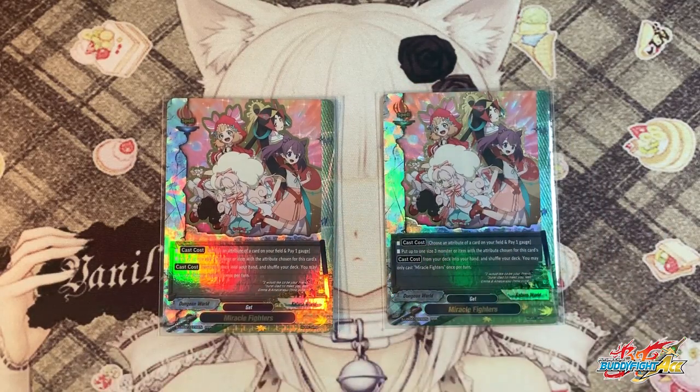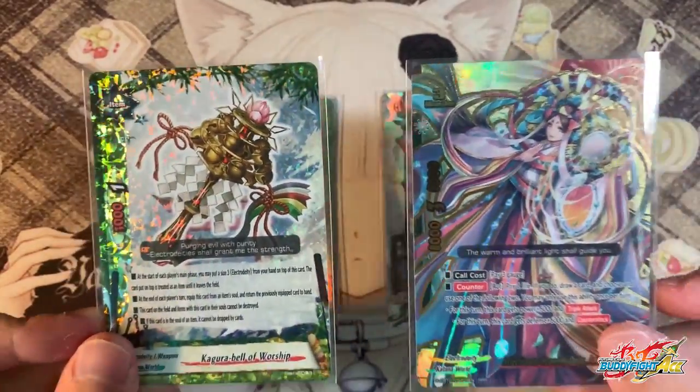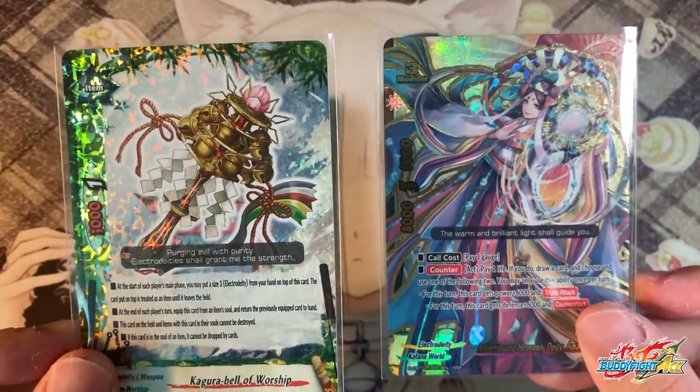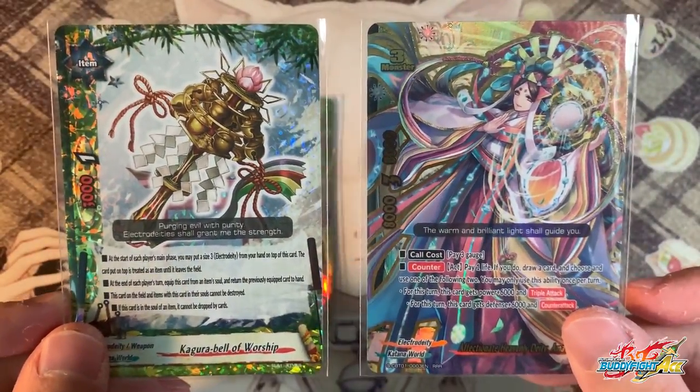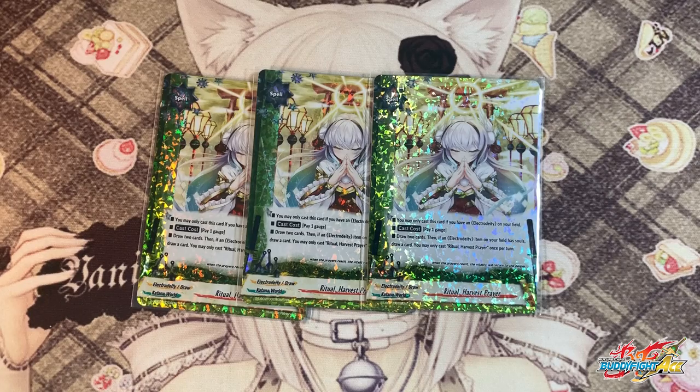Next, 2 copies of the search spell Miracle Fighters — a dual-world spell usable in Dungeon World and Katana World. Cast cost: choose an attribute on the field and pay 1 gauge, put up to a size 3 monster or item with the same attribute. This is extremely important in Electro Deities because you'll be able to search one of the combo pieces. In the opening hand, you must have these 2 cards to actually play the game. Then 3 copies of Vitro Harvest Prayer — you may only cast this if you have Electro Deity on your field. Cast cost: pay 1 gauge, draw 2 cards. If you have an Electro Deity item with soul on the field, draw an additional card. 1 gauge to draw 3 is amazing, and even without Amaterasu out you can still draw 2. This is one of the main reasons why Amaterasu can go 0-turn Lost World — 3 copies for that insane turbo.